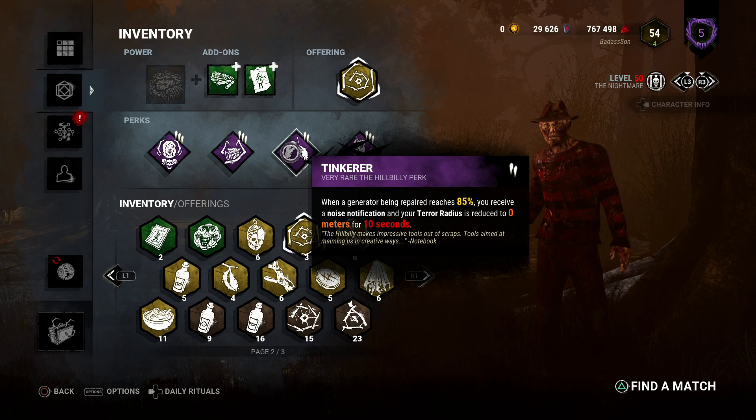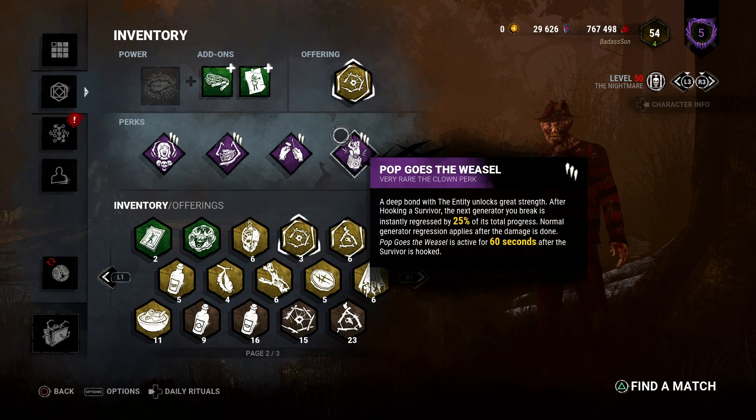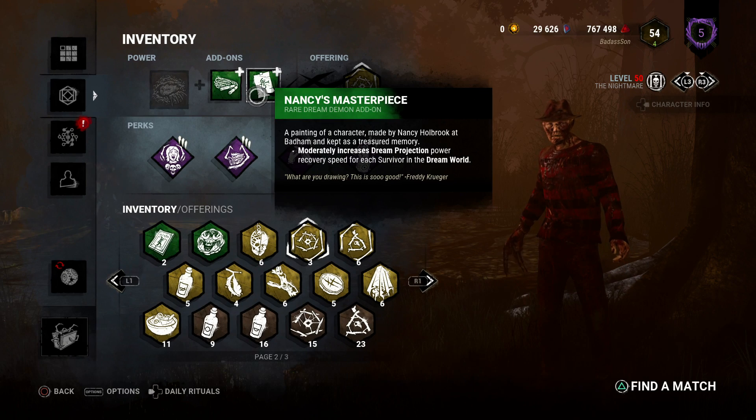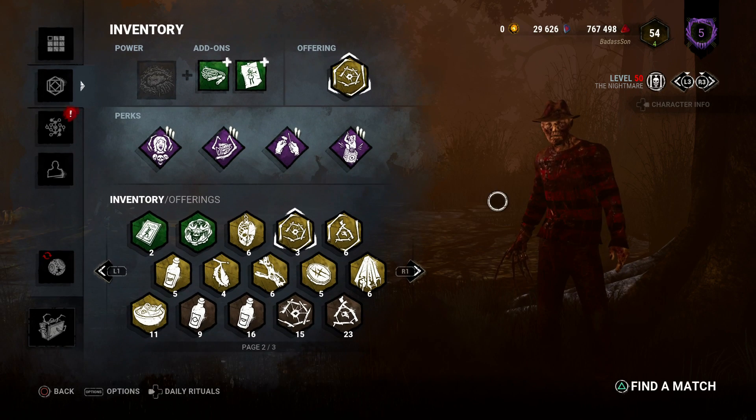Since I'm playing as Freddy, if I have my power up I'll be able to teleport to the generator to keep them from finishing it. Pop Goes the Weasel 3 — every time I hook somebody I have 60 seconds to kick a generator and regress it by 25%. My add-ons are the Jump Rope, which moderately decreases sabotage, healing, and repair actions of all survivors in the dream world, and Nancy's Masterpiece, which moderately increases my dream power recovery speed for each survivor in the dream world. My offering is a bloodpoint multiplier for deviousness. Without further ado, let's jump into this.